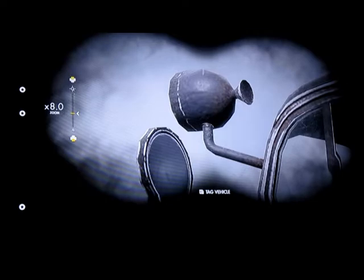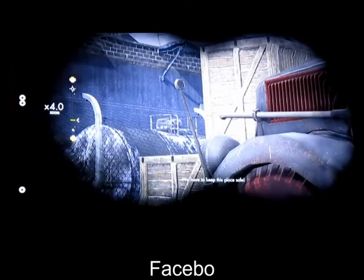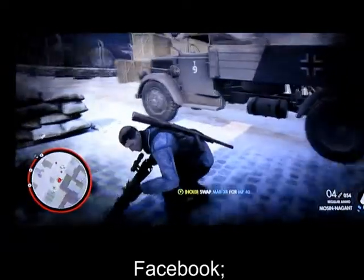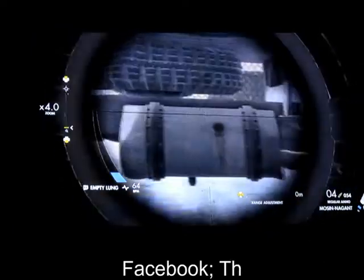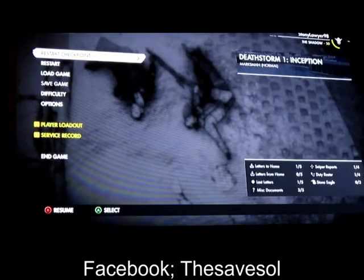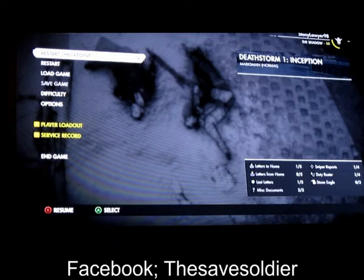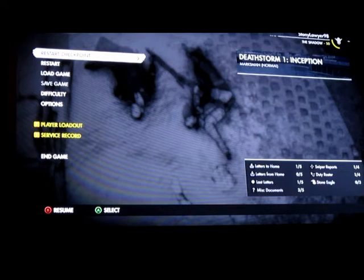There's also a third lamp, and these strange things on the fenders. Those things are in the kit, but the fuel tank is not in the kit and I don't have a clue why, because if you shoot on it the whole thing explodes and you're dead — so I want that on my kit, but Revell didn't include it. That's really strange. Okay, I'm going to play a little bit more Deathstorm 1: Inception from Sniper Elite for the Xbox One.